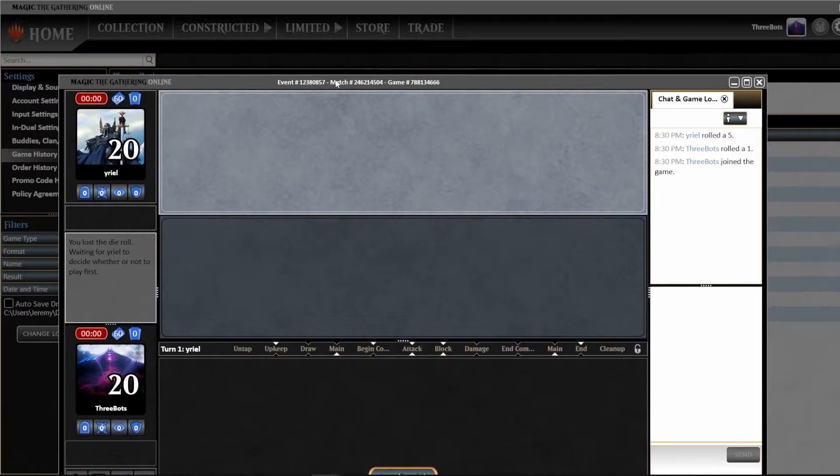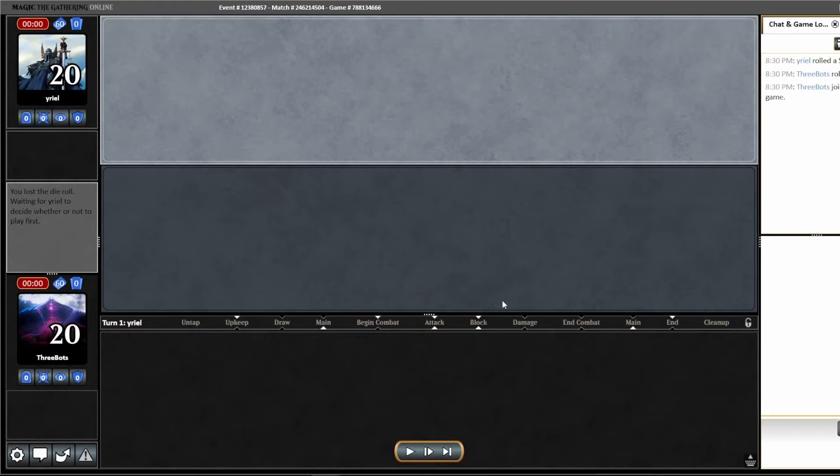So this is the Saturday, January 29th Modern Challenge. Match one, game one. My opponent wins the roll.